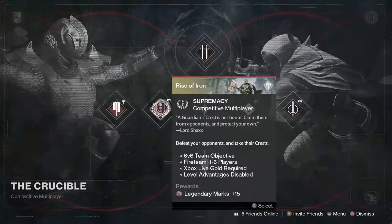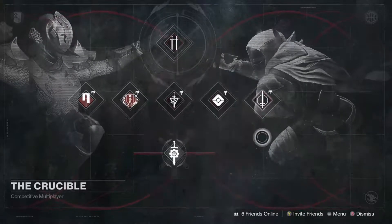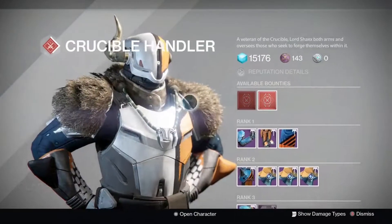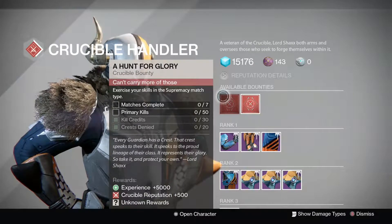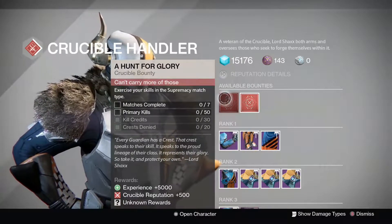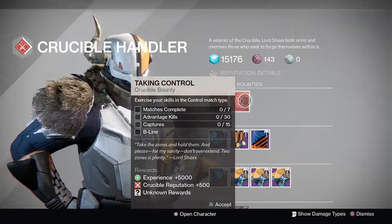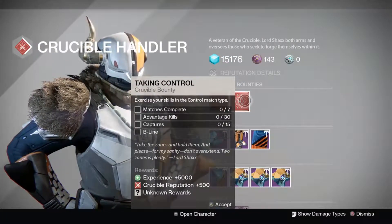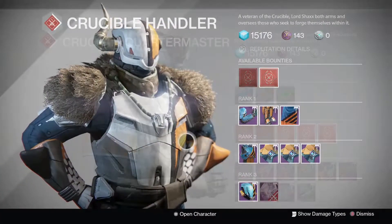we have Supremacy, Elimination, Salvage, and Rift. Over to Lord Shaxx, this week he has the Supremacy bounty — you need seven matches completed, 50 primary kills, 30 kill credits, and 20 crests denied. He also has the Control bounty — you need seven matches completed, 30 advantage kills, 15 captures, and you've got to grab the B flag first.